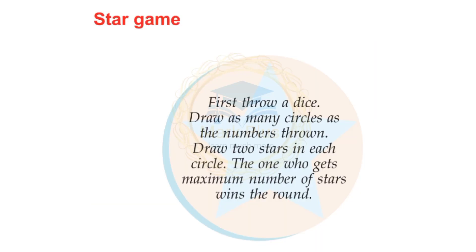Star Game. First, throw a dice. Throw as many circles as the number thrown. Draw two stars in each circle. The one who gets the maximum number of stars wins the round.